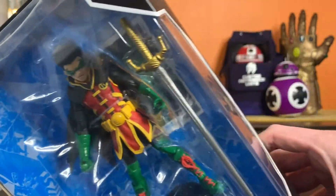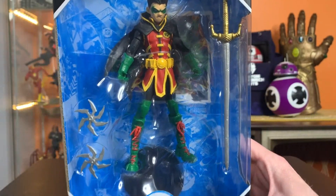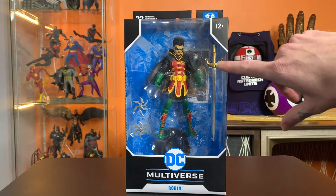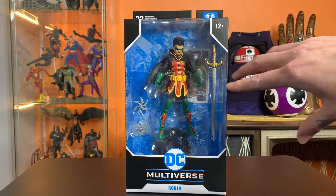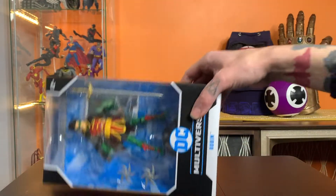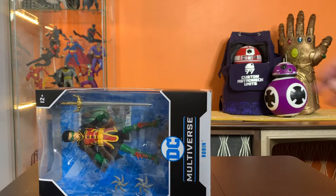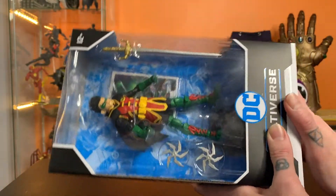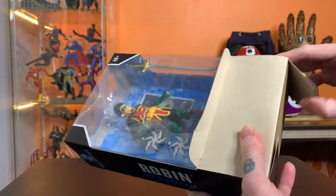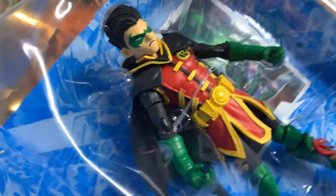Looking at him up close, he comes with two ninja stars and this sword that is — I'm not kidding — as tall as he is. It's just huge. Now, this figure has a cape, which means they've got a decent amount of that rubbery cape material they use, which means the figure is going to smell like a Toys R Us in 1996. Always smell your figs when you open — there's nothing like it.